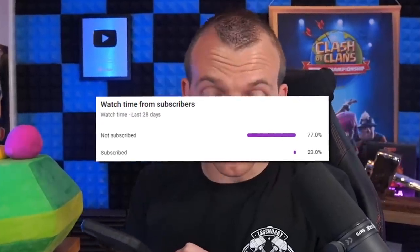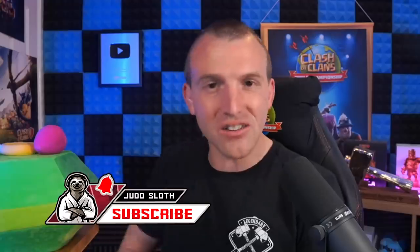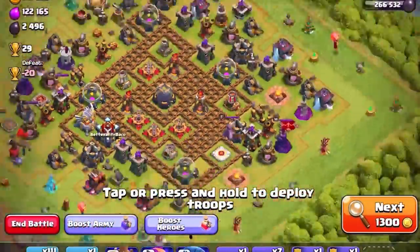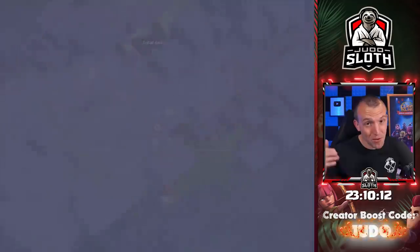We still only have 23% of you guys subscribed, so if you enjoy my educational but entertaining Clash of Clans videos I would recommend subscribing and turning on the notification bell. What is this? Level 1 walls — okay, well this is the Silver League. This is the type of base we're coming up against. When we get to Bronze League and I use all of my Wall Breakers, I hope we find a base like that.